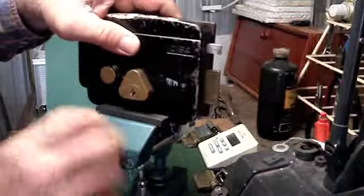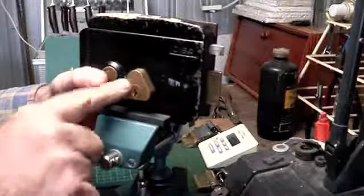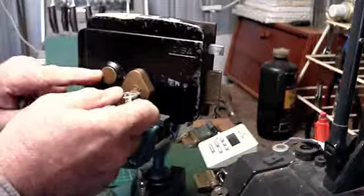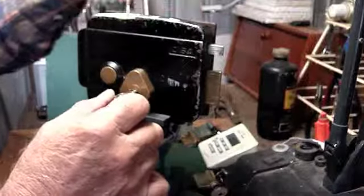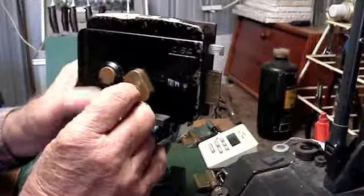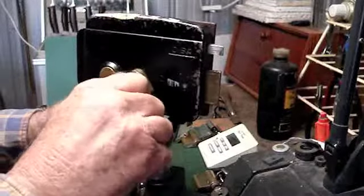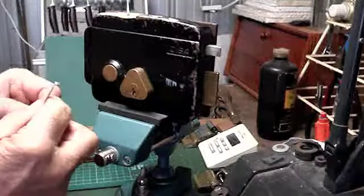It's a brute of a thing, I can tell you. On the back we have another one and that's a CISA as well. Takes the same key and it triggers that button. I won't bother explaining it too long — there's a little solenoid in here as well. See? The button pops out. You push the button in, lock it, and the button stays in. It's only a three-pin so it should not take very long.